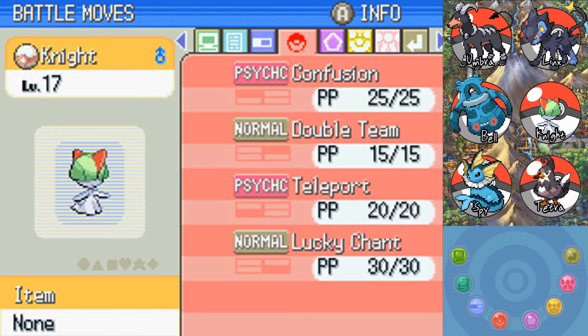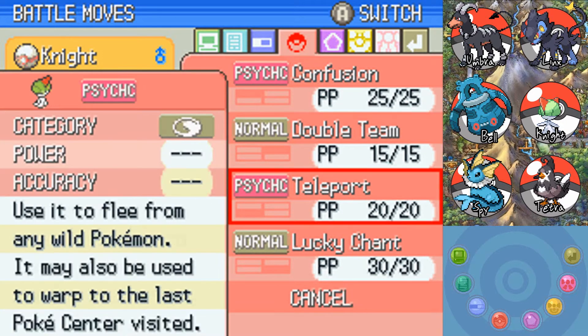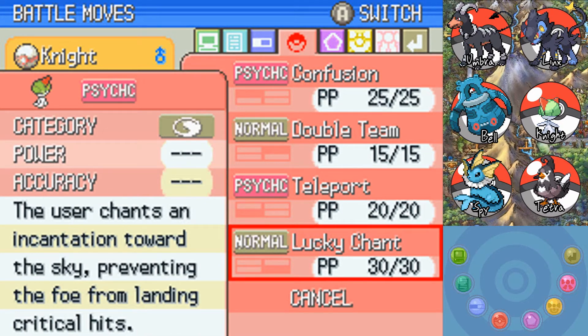Synchronize. Nothing much going on right now. Confusion, Double Team, Lucky Chant — prevents the foe from landing critical hits.